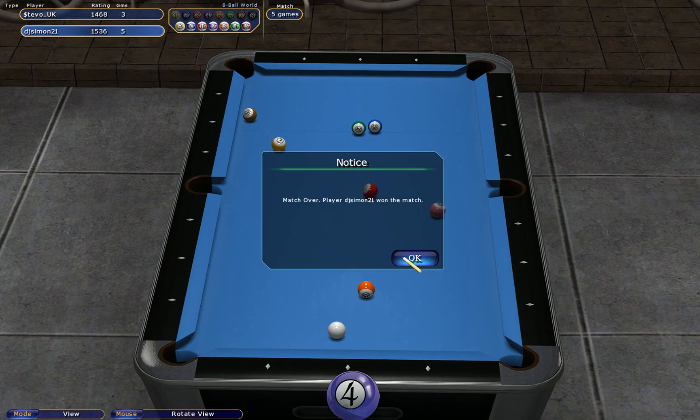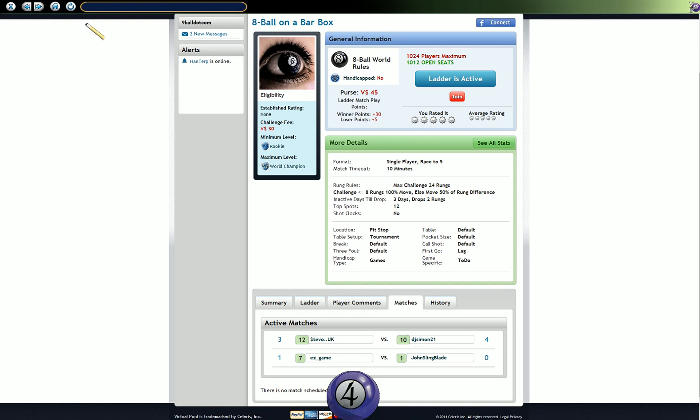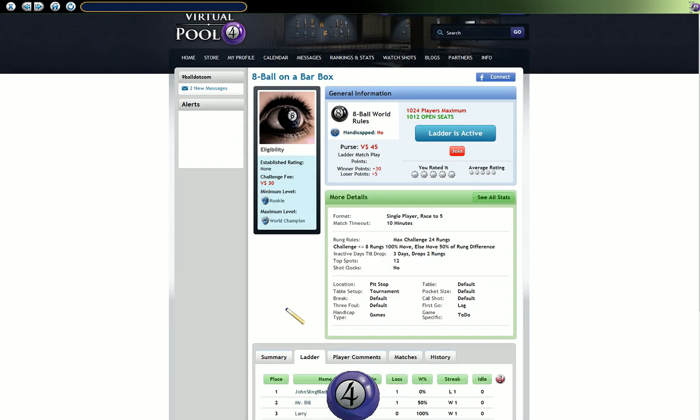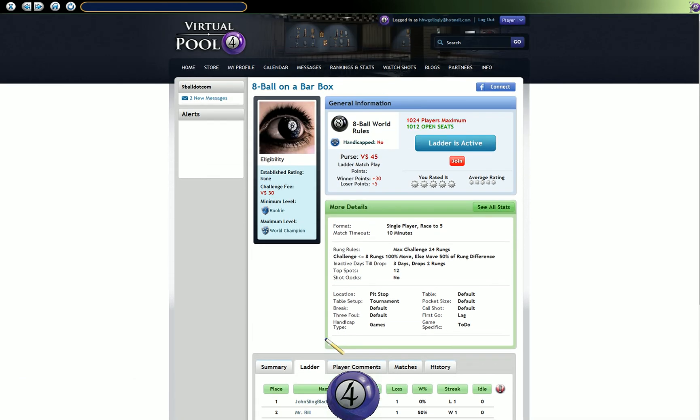So that's the match over. Let's have a look at the ladder standings — we'll just refresh the page. We'll see that DJ Simon has the win. He's only played 2 matches; that was Stevo UK's first match on this ladder, so he remains at the foot of the ladder. And Simon, I think, remains in 10th place. But there's not a lot of people signed up, so there's a lot of opportunities to move up and down in this ladder — still a lot to play for.